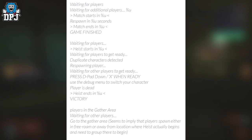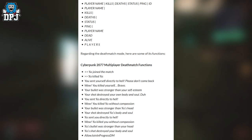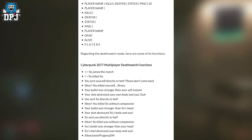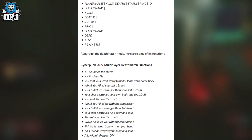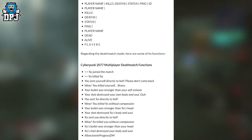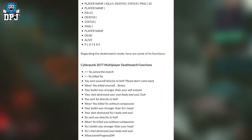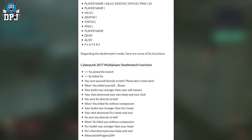There are also files which refer to a scoreboard with: player name, kills, death, status, ping, and ID. Going into the Deathmatch mode, some of its functions include: players joined the match, killed, you sent yourself directly to hell — please don't come back, wow you've killed yourself bravo, your bullet was stronger than your self-esteem, your shot destroyed your own body and soul, you sent so-and-so directly to hell, wow you killed so-and-so without compassion, your bullet was stronger than their head, your shot destroyed their body and soul, and join in progress DM.